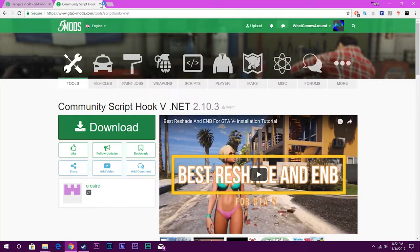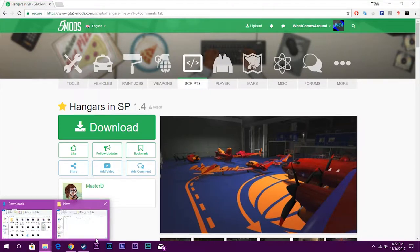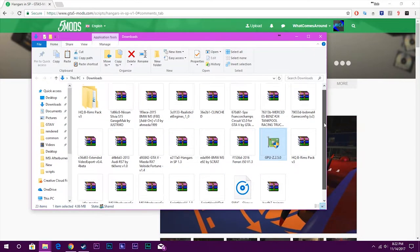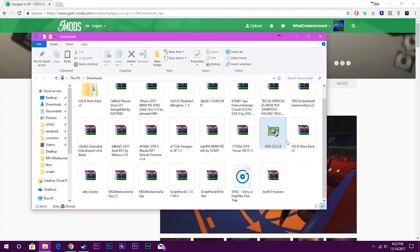Once you have those things downloaded, you can go ahead and begin. I've shown you in another video how to install Simple Trainer — it's in the cards of the video — so I will show you how to install the other two things, which are Script Hook 5 and Script Hook 5.NET.